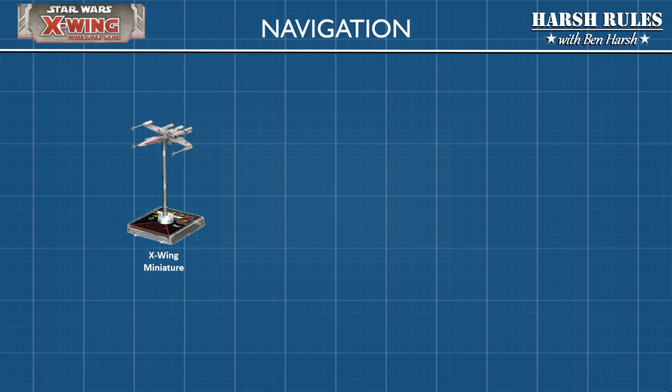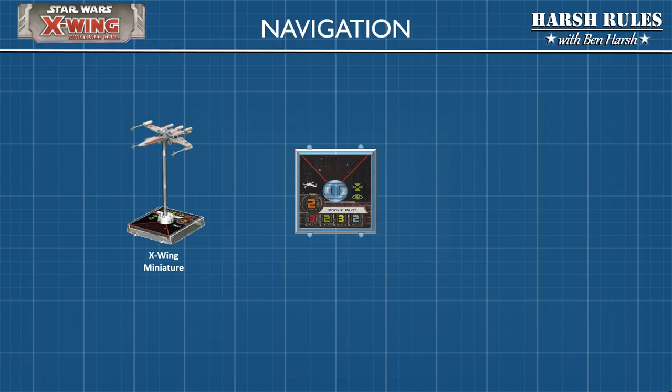For our ship navigation tutorial we're going to use a standard X-wing fighter. I want to first draw your attention to the miniature's base. If you look closely you'll notice that there are two nubs in the front of the base and two nubs in the back of the base. These are the guides for placing maneuver templates.